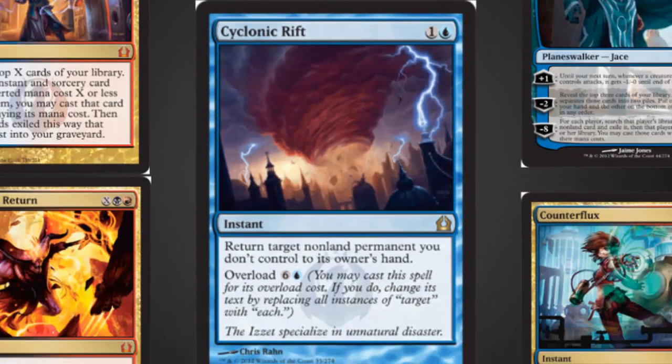Cyclonic Rift is another card I'm going to watch very closely as a possible replacement for Vapor Snag. The overload effect is great late game to get through some extra damage. This card has a lot of potential and should be watched very closely.